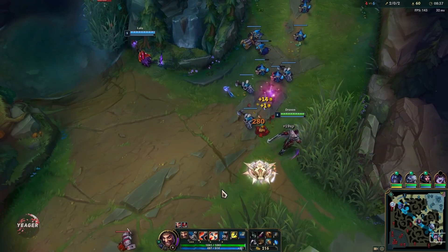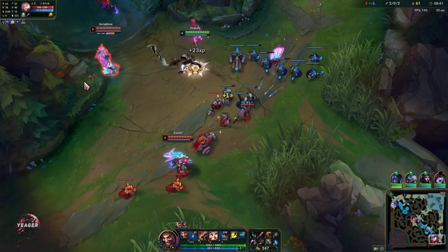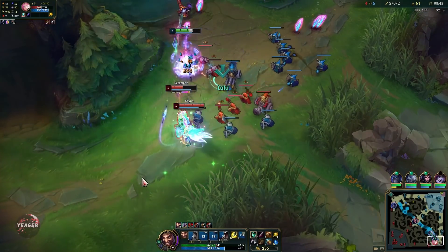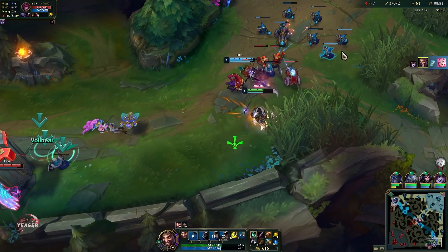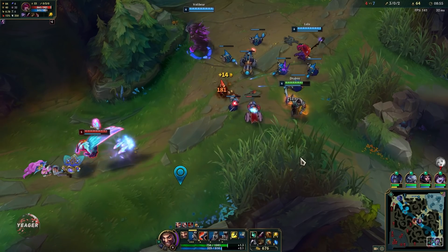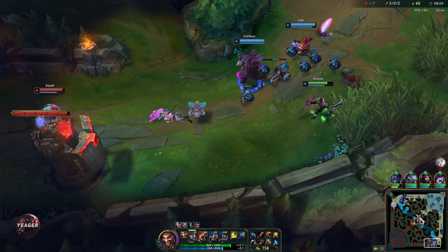You always want to focus on dominating the laning phase when you play Draven. It's a champion you pick for the laning phase, not for the late game. He has a lot of damage at all stages of the game, but a hyper carry is going to outshine him times a million later on, so you pick this champion to dominate the early and mid game.